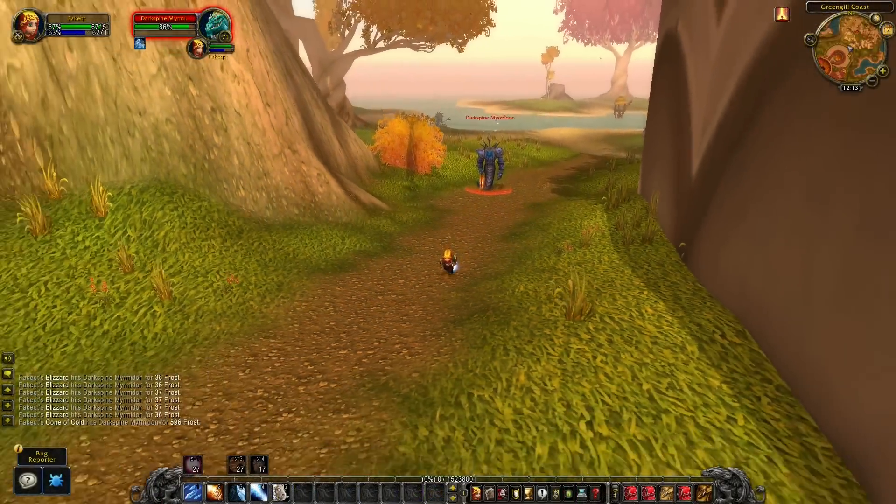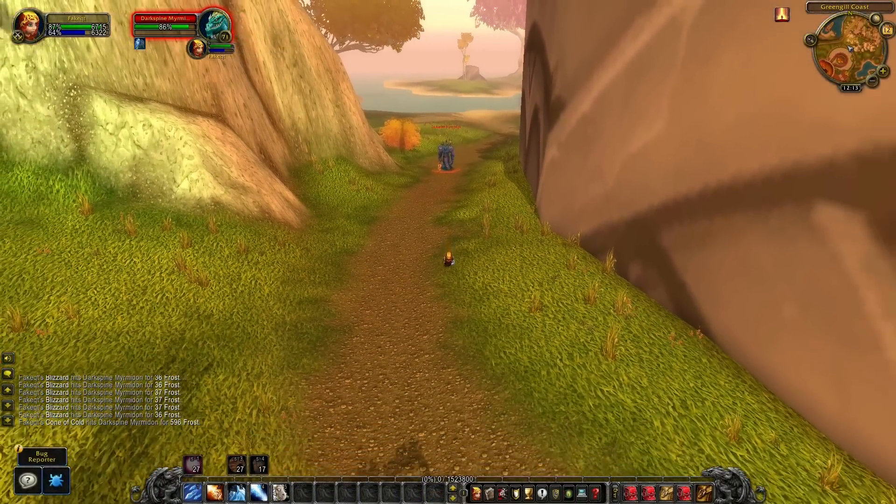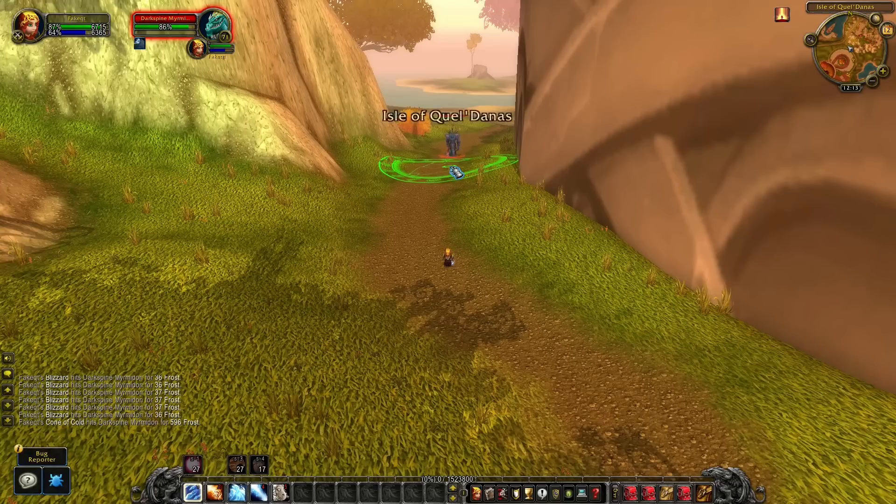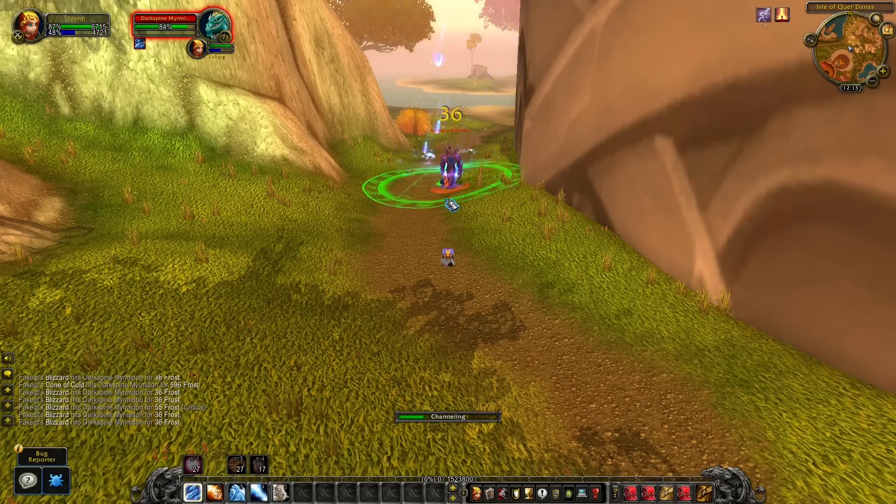The last Mage trick is for those of you who like to AoE farm with Blizzard. After placing your first Blizzard, make sure you don't move your mouse. Then when you activate a second Blizzard you will be able to see the area where the first Blizzard is also hitting, making it easy to see if the target is still receiving damage and the slow effect.